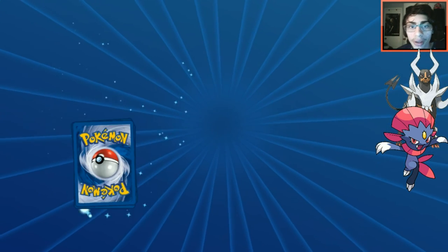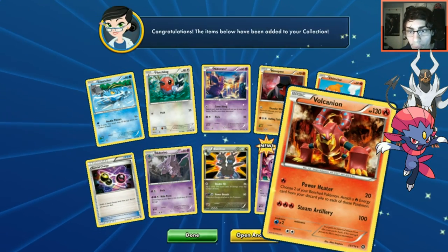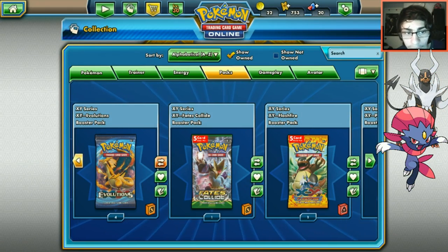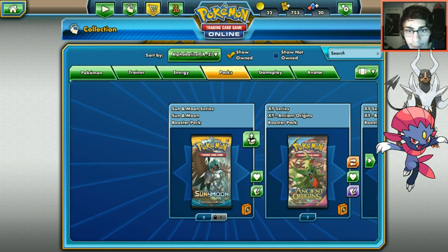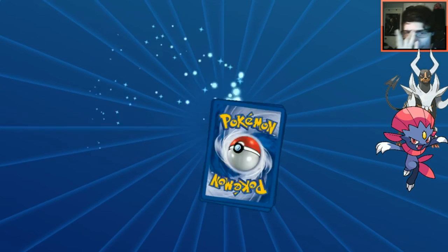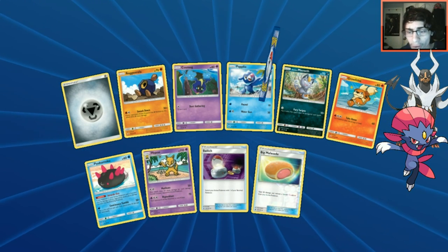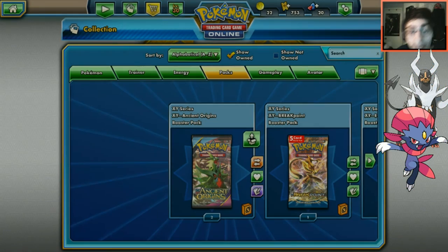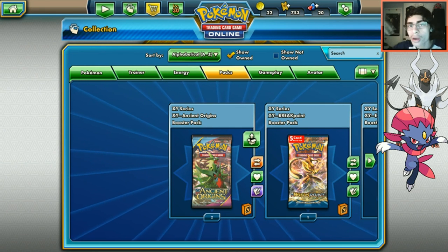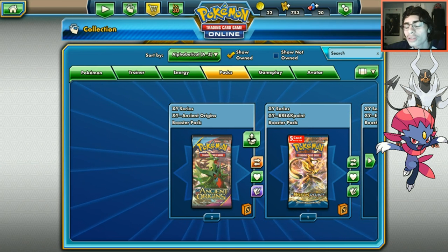We open a Steam Siege pack and pull a Baby Volcanion - we can trade that. Now opening a Sun and Moon pack - hoping for a Decidueye GX, secret rare, or some GX we don't have. Our rare is a normal Decidueye - trolled! Hoped for Decidueye GX and got a regular one. Hope you enjoyed the video, hit the like button, thanks for watching the Mega Deck week, and subscribe for more PTCGO content.